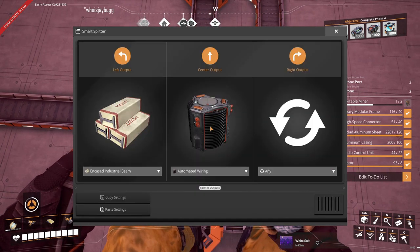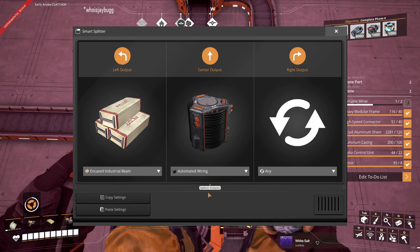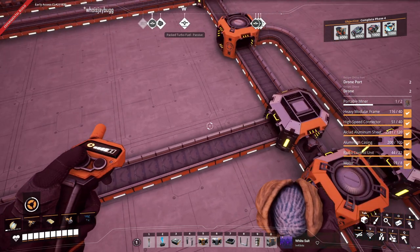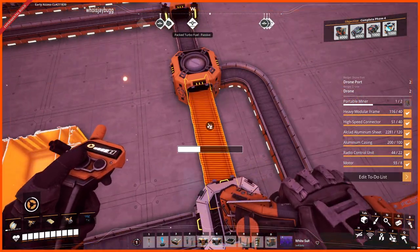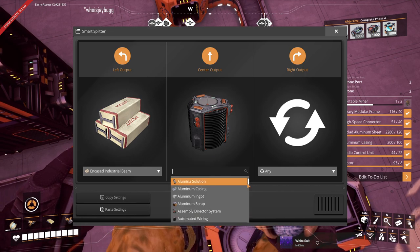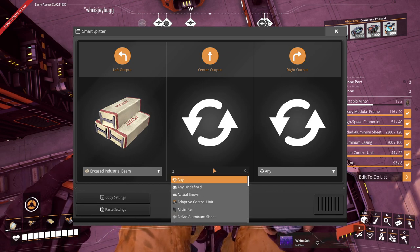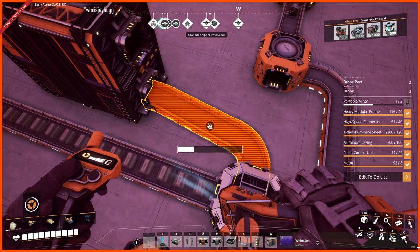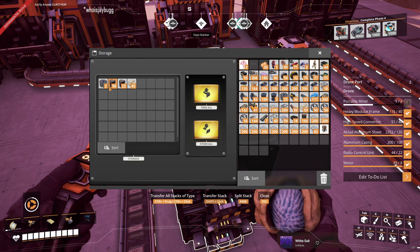This should be moving along — what are we doing? There's something in here that we can't see. There's really not a good way to do this. Here's what we'll do: we'll put this here, take this out, put the output of that into there, and then turn this into an any. Something weird got in there. And then we'll turn this back to automated wiring. Two stators got in there somehow.